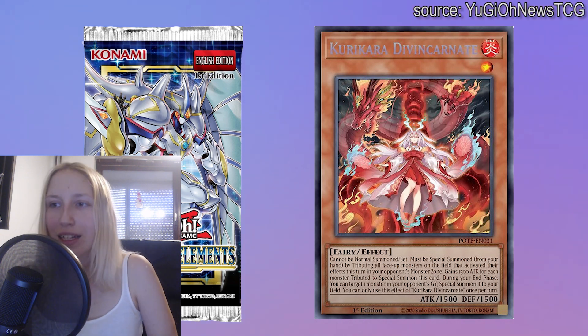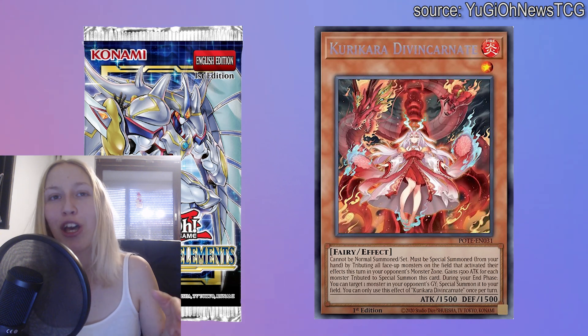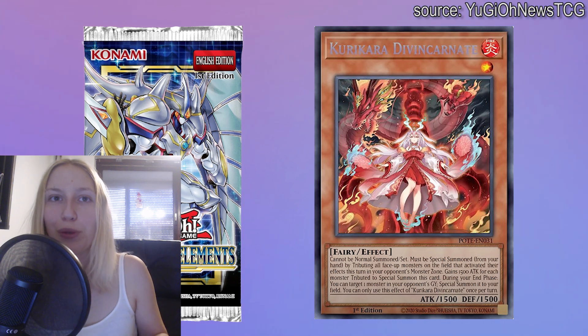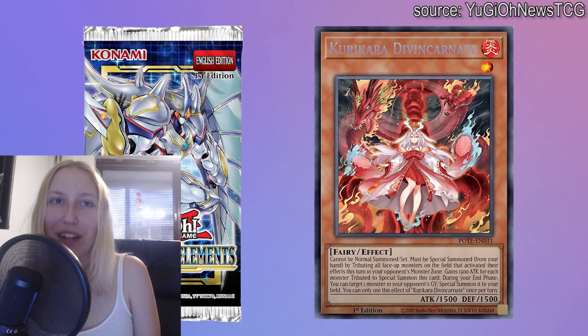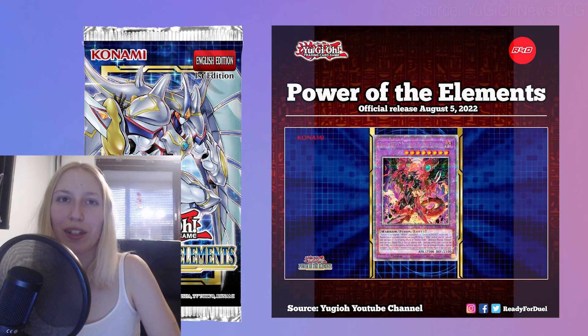Even if you only get rid of one monster, it still gets a boost of 1500, so it's going to be a 3000 ATK monster and it can beat over another disruption they may not have used yet. The end phase effect is also really nice — maybe you're not taking a monster that necessarily benefits you, but you're taking a piece of their combo or a piece of disruption from the graveyard. The card is so so strong and you need to have a couple copies on hand, even if it's not useful in every format.